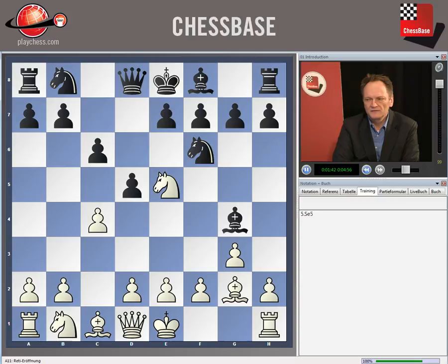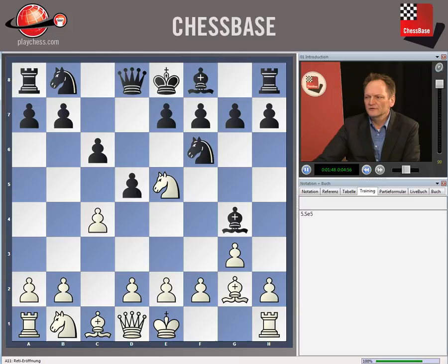This is just to give you an overview. Also, the move d captures c4 — I think white has chances to get an advantage. So what we play is bishop g4 here.